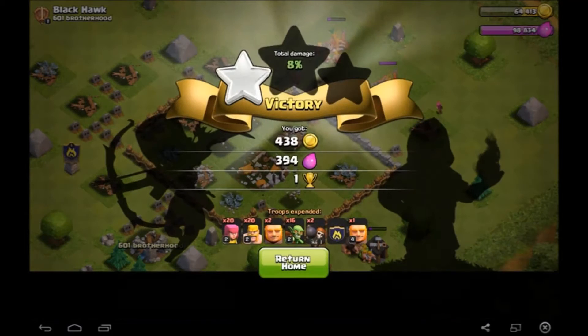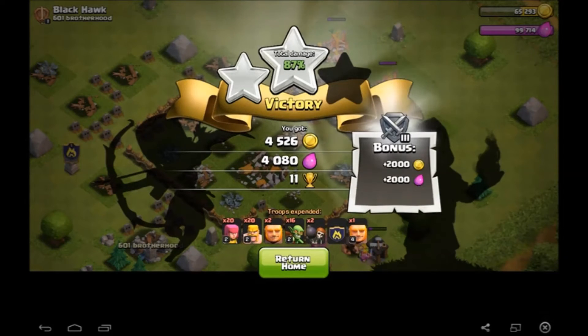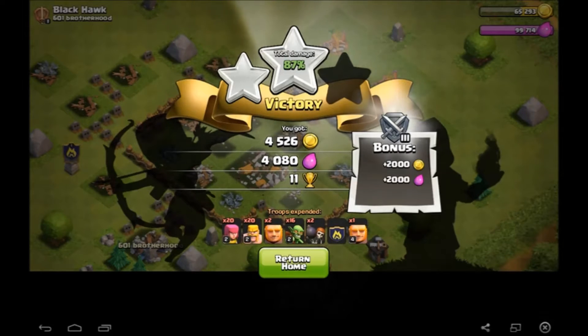Let's just surrender there. That's pretty decent — 4k of each plus a 2,000 of each loot bonus. Almost maxed out our elixir storages, but we've still got a long way to go on our gold storage. So I'm going to go find another raid.